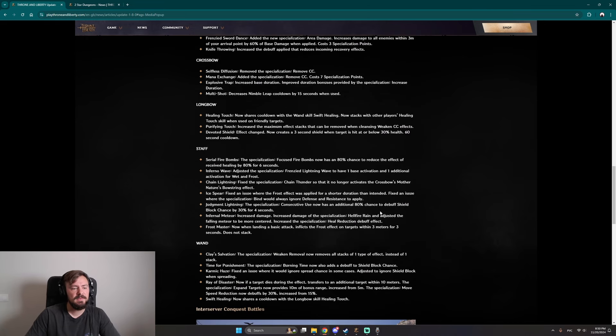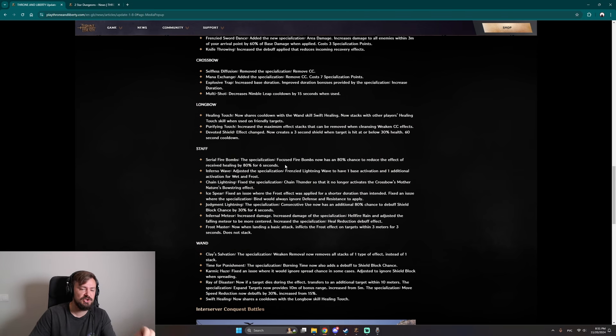Staff has a lot of updates and changes. The main one is Serial Fire Bombs: the specialization Focus Fire Bombs now has an 80% chance to reduce healing received by 80% for six seconds. When you go to the arena and fight against a ball-wand that's healing like crazy, you drop this on one target and they're basically unhealable and easily killable.